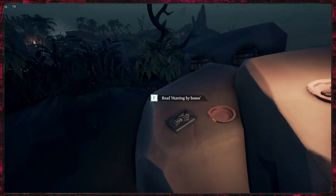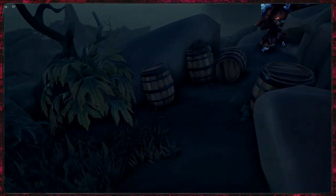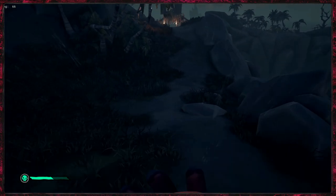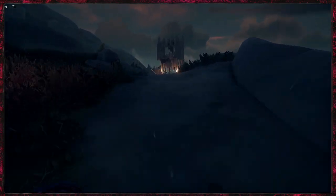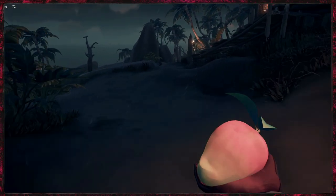For the fifth and final journal we need to head all the way over there. Come around here, get past him, and then down onto this footpath and we're just going to follow this all the way there. Keep running, come through this little gatehouse, and then just follow the footpath around to the right.